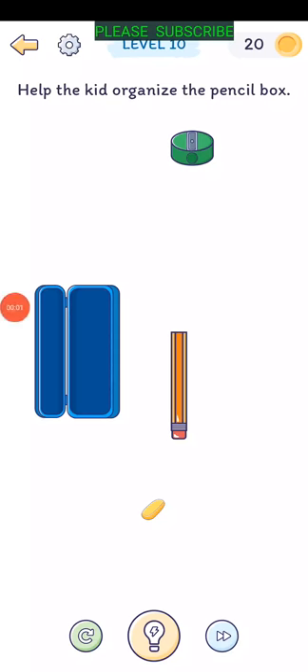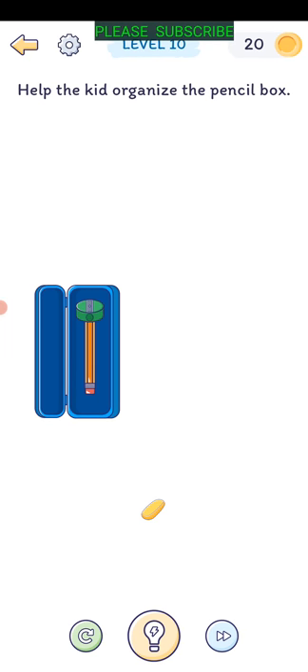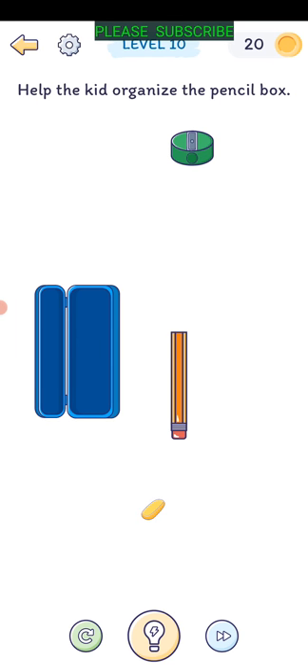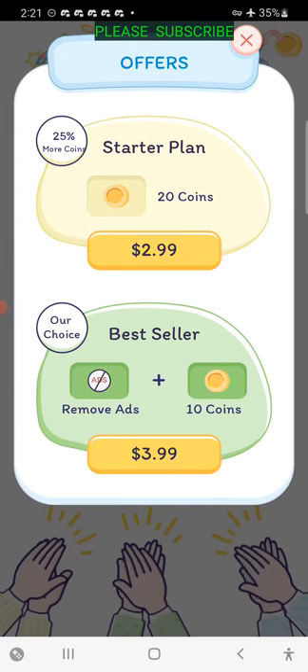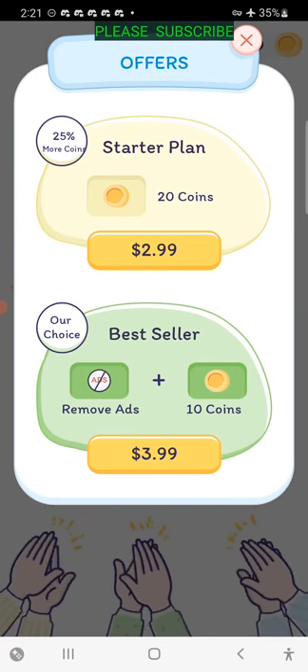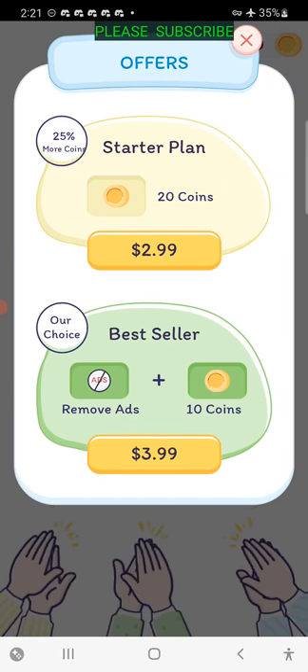Level ten: help organize the pencil box. That's not how it goes. Put the pencil into the sharpener - there we go - and then put it over there. Just drag it up into the pencil sharpener first and then drag those items into the box.